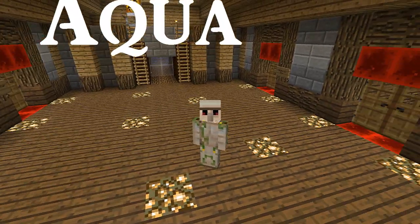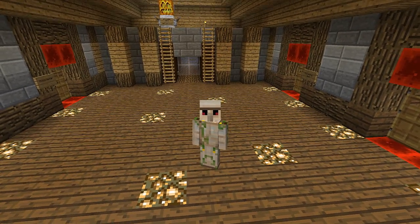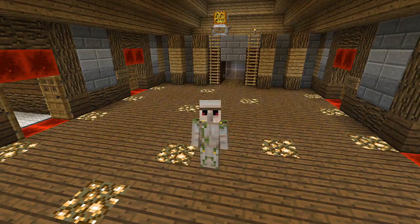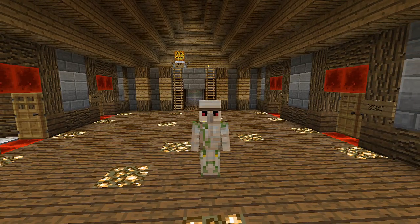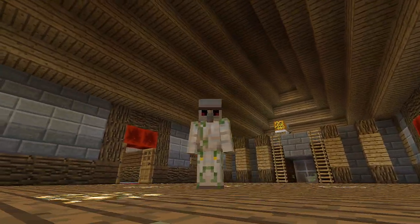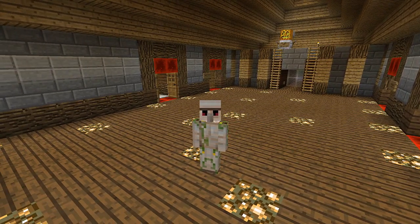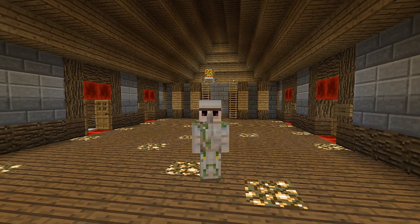Hey guys, it is me Aqua and welcome back to another episode of Aqua's Adventure. Today we are going to be working on the house. I know we haven't worked on it in a pretty long time. The last thing we did was this flooring, which I said was going to be temporary and I meant it. Today we're going to work on the floors and the ceilings, add some redstone things, and make it look nicer. Over time it will get better and better. Let's hop straight into the episode.